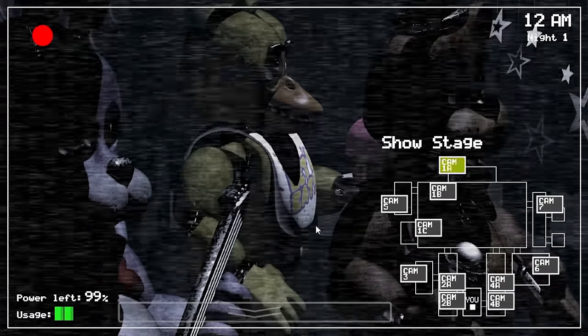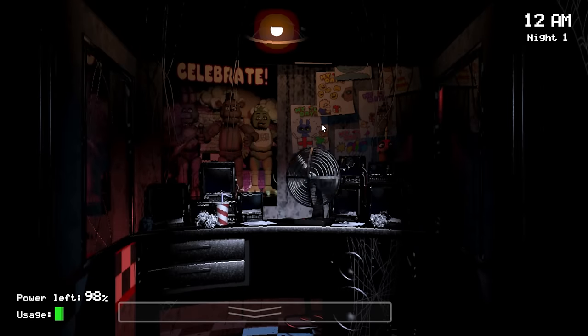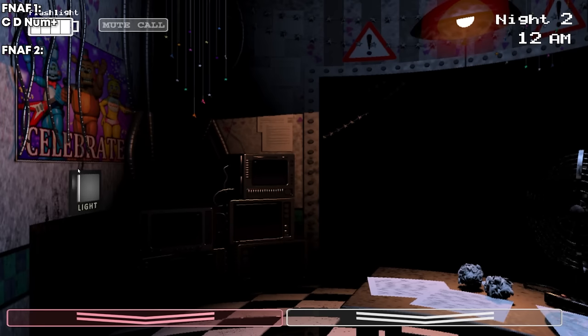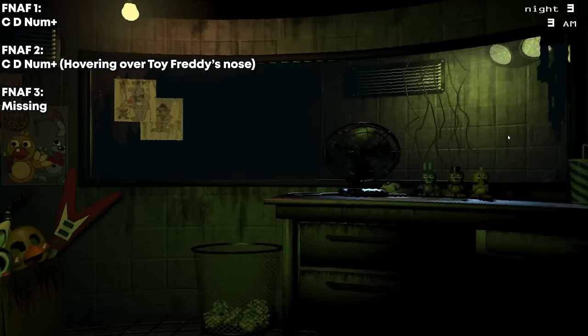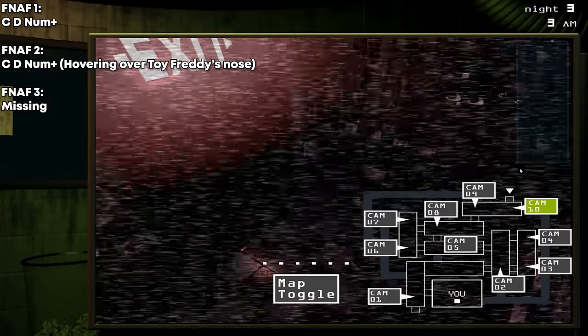Multiple early FNAF games have debug codes that you can type into your keyboard to instantly skip the night. For FNAF 1, you hit C, D, and plus on your numpad. FNAF 2 is the same, except you have to be hovering over Toy Freddy's nose on the Celebrate poster. FNAF 3, as far as I can tell, doesn't have any secret skip night codes, which is weird because it's the only one I actually want to skip.